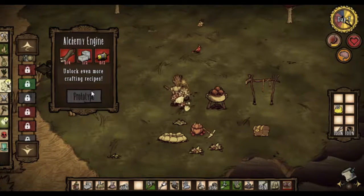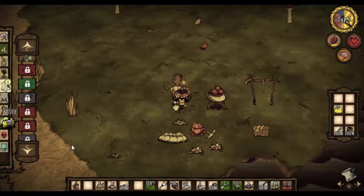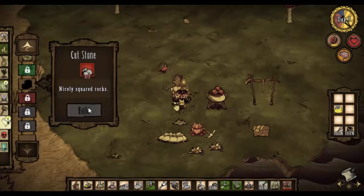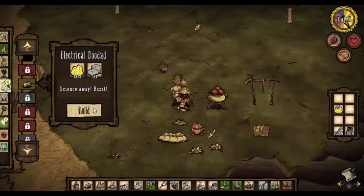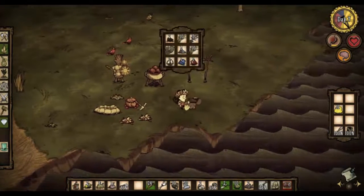For the alchemy engine we need boards, dressed stone, and electrical doodads. So we want that - we're going to want a couple more of those, which means we're going to need to go get some stones. We won't bother making the boards just yet for that reason. Let's make ourselves another electrical doodad. That makes things a little bit easier to stack.